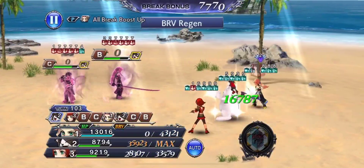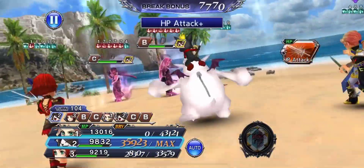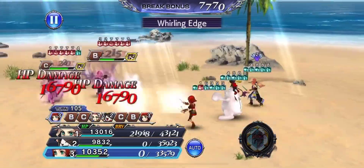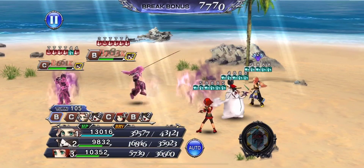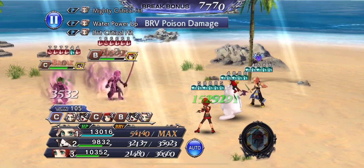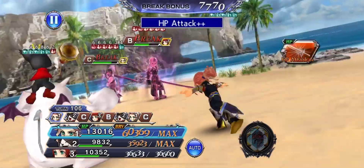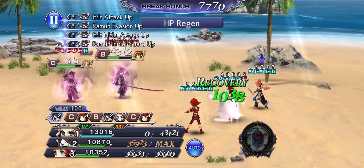You're going to save about 5 to 10 hours per summon board. So I plan to get the Mog Pass next month for Odin. The month after I probably won't get it — I'll see if I need the extra character points.